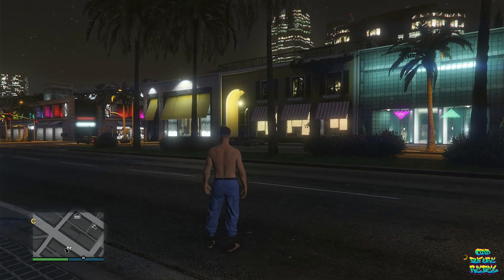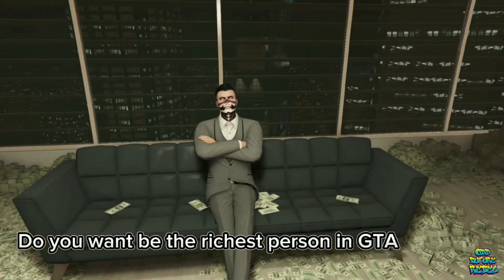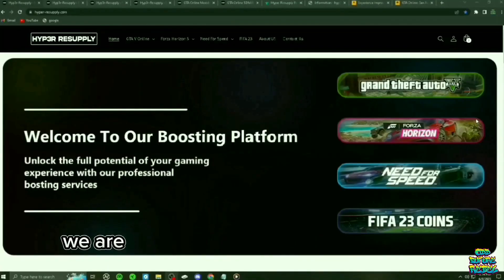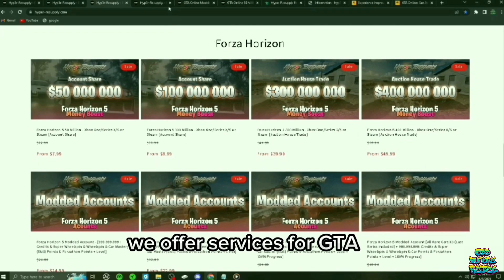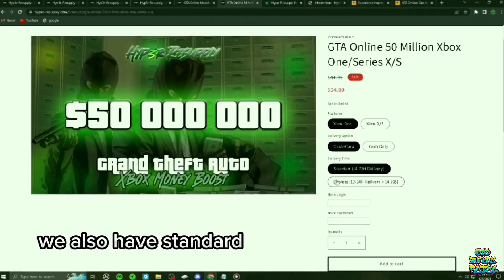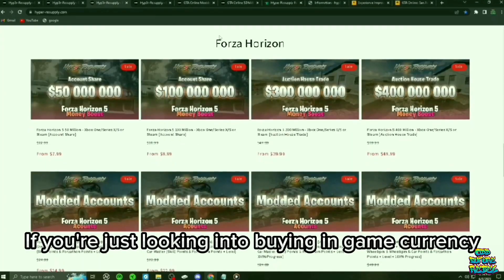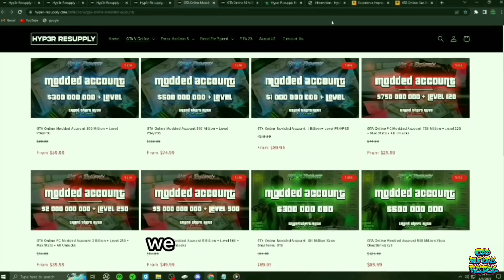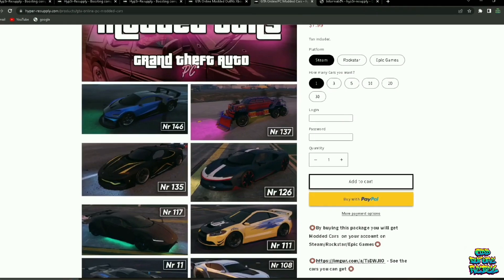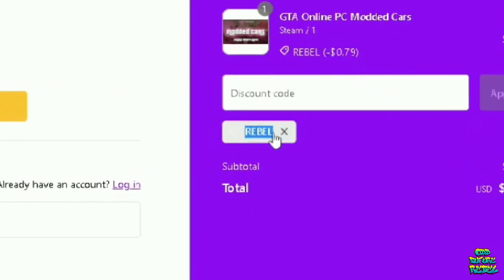Here's a word for the sponsor, Hyper Resupply. Do you want to be the richest person in GTA 5 Online and never grind again? Check out HyperResupply.com — we are the number one boosting platform. We offer services for GTA 5, Forza Horizon 5, Need for Speed, and FIFA 23. We also have standard or express delivery times. If you're looking into buying in-game currency or a modded account, we've got you covered. We have the best deals, most legit, and 5-star ratings at HyperResupply.com. Use code REBEL to get 10% off your next order.